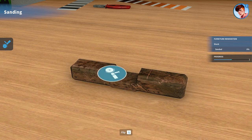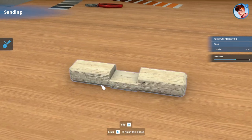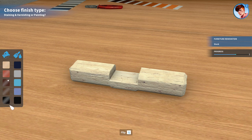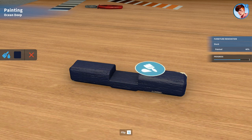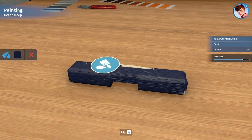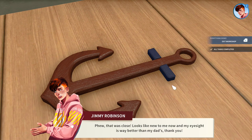Oh, I have to fix this little piece too — I wondered why it wasn't letting me fix it, because it was a different piece. Boy, those kids did a number on this thing. Let's do a different color — let's paint it. All right, that's done. Phew, that was close! Looks like new to me now — and my eyesight is way better than my dad's. Thank you!